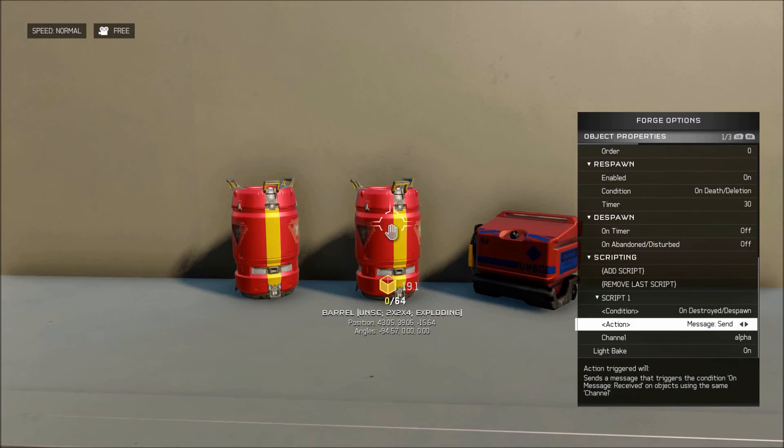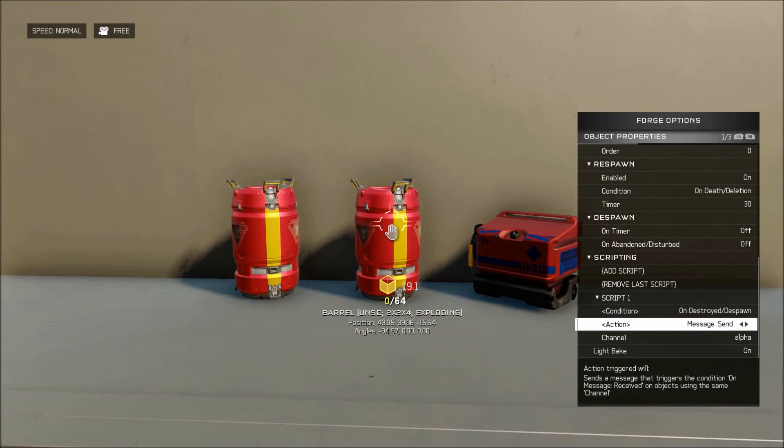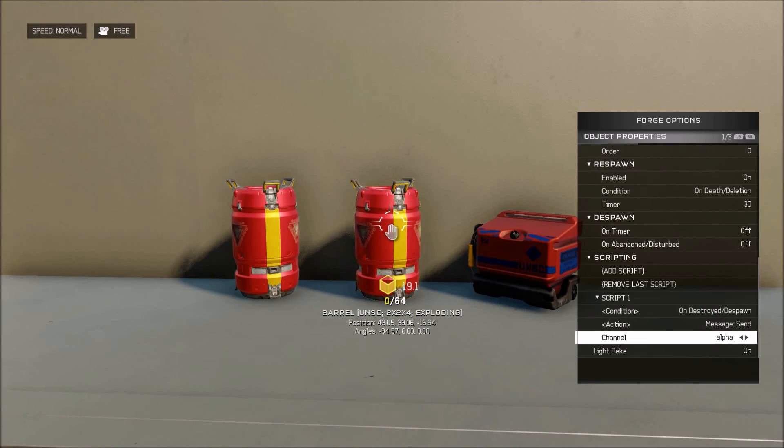So for that object, the first thing you want to do is add a script and make it so it's on destroyed or despawned, and then its action is to send a message, and the channel needs to be on alpha.